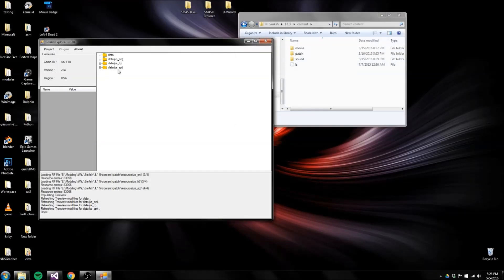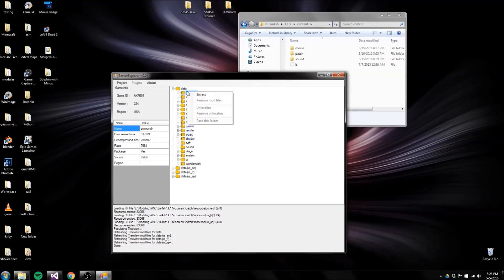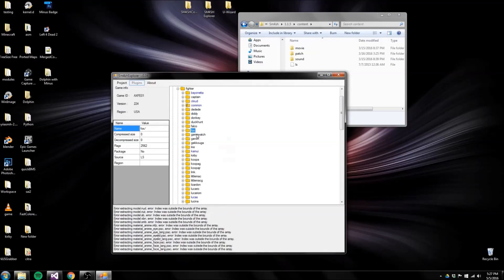Then you can see the file structure of the game. You're basically going to want to extract these data partitions, which you can do by going in and extracting each individual thing — and I'm sure there's a way you can extract the entire partition itself. When you want to replace anything and rebuild the patch for use with SD Caffeine, you basically just need to drag and drop it back into the screen, into the tree view. So let's go ahead and extract Fox and I'll show you.